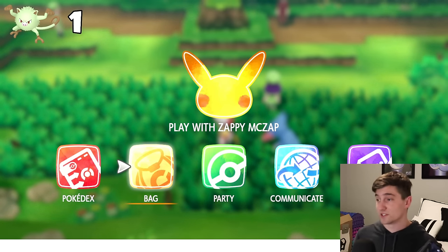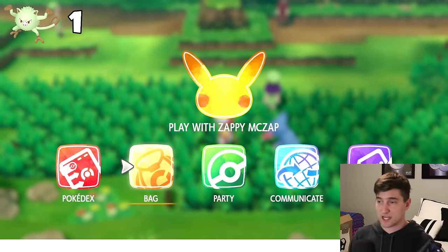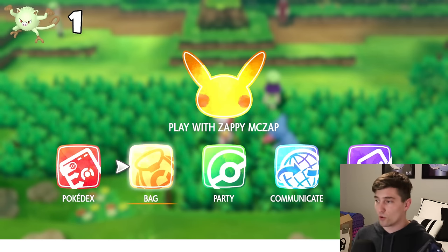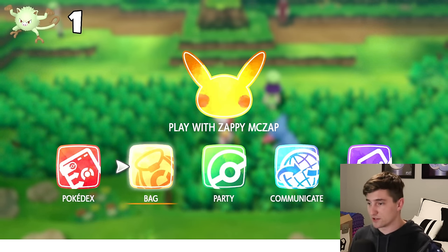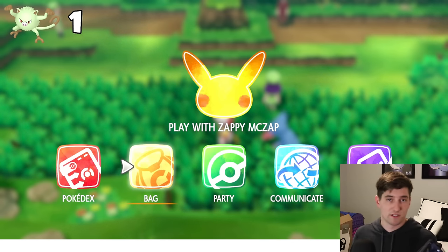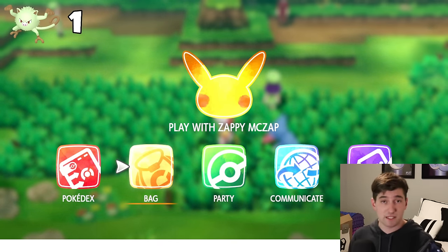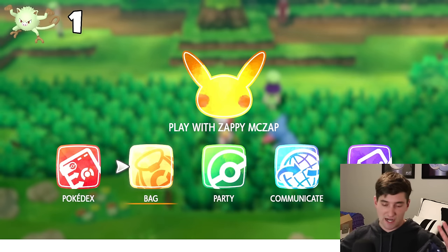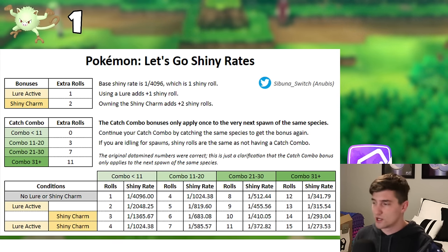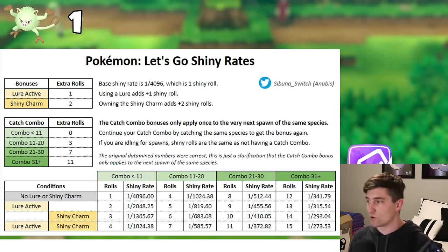Now, when you combo a specific Pokemon — for example, I'm comboing Mankey — once you get the 31 catch combo, it raises the shiny chance all the way from 1 in 1024 to 1 in 273. We all assumed that affected every Pokemon at that point and you could stop catching. But that's not the case. After you get the 31 catch combo for Mankey, you keep catching each Mankey that spawns in, because the combo only affects the next spawn of the Pokemon you are comboing for. The odds max out at 1 in 273.